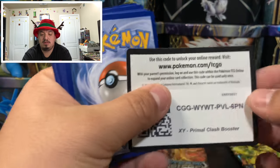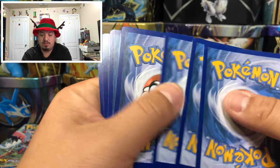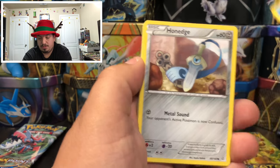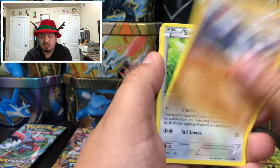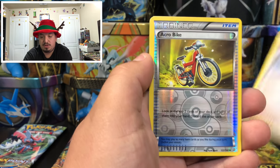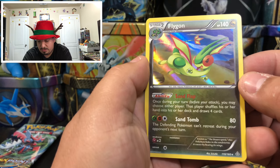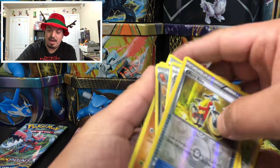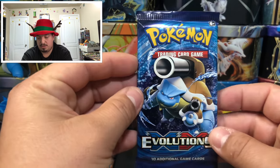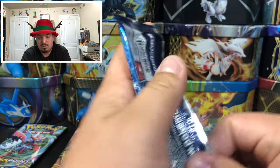Primal Clash — we have Honchkrow, Electrike, Skiddo, Tentacool, Vibrava, Professor Birch's Observations, Acro Bike, and a Flygon — rare holographic card! We have a pile of holographic rare cards now.